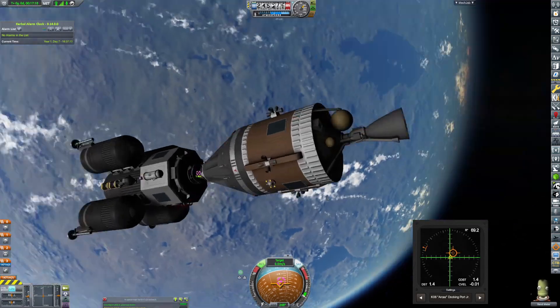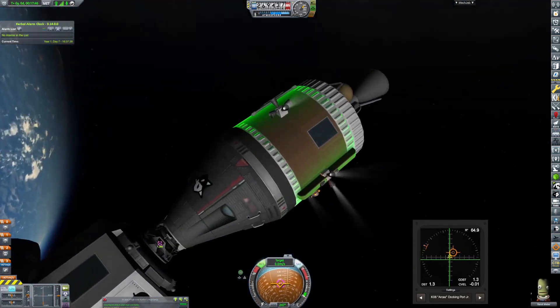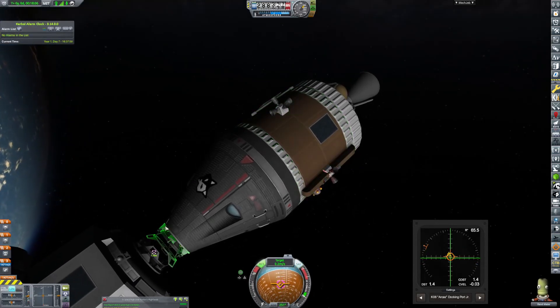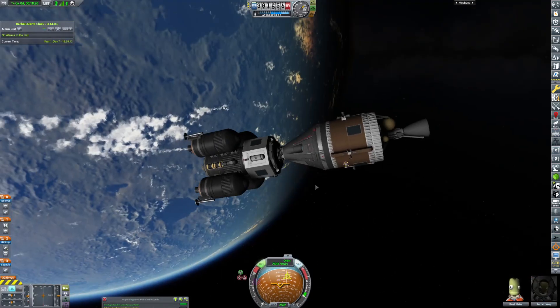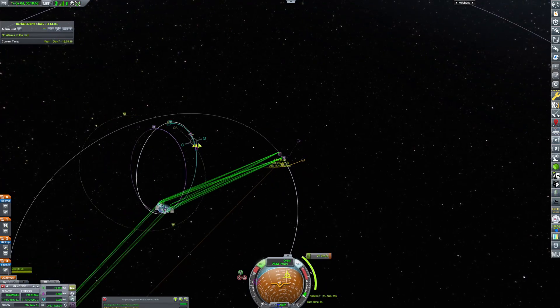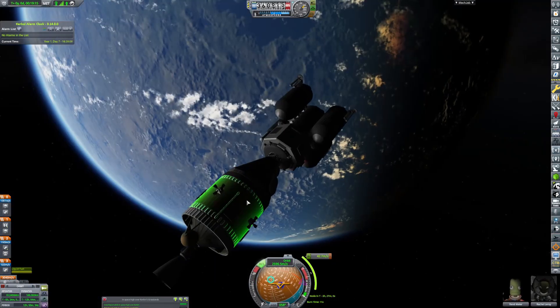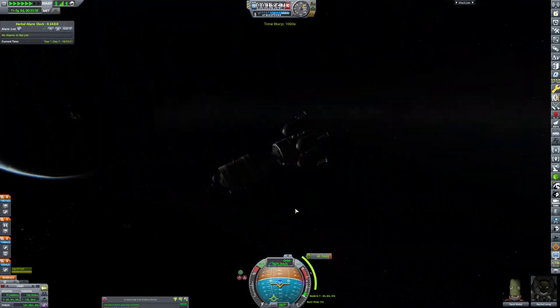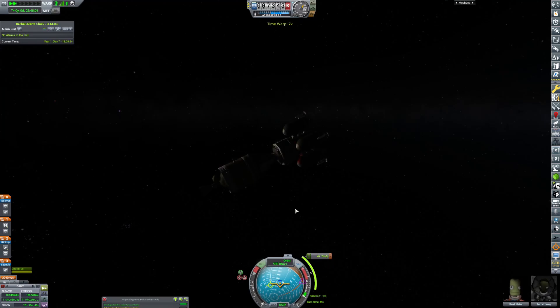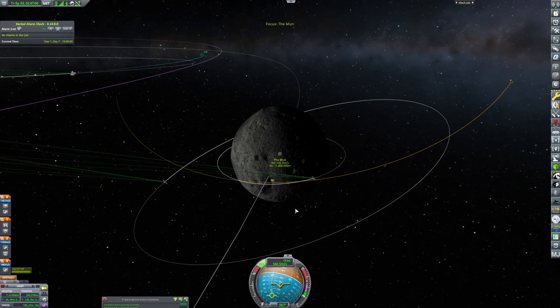Here we are attempting to dock. I'm messing it up royally at this time. Had to back up just a little bit so we can come back in for another chance — and there they are, perfectly docked. Now we can use this stage to guide ourselves into a perfect set of corrections coming up, and here we are basically correcting ourselves to a better position around the Mun for our orbit.